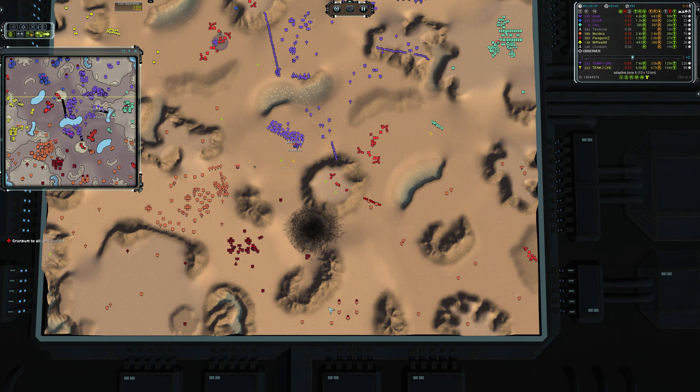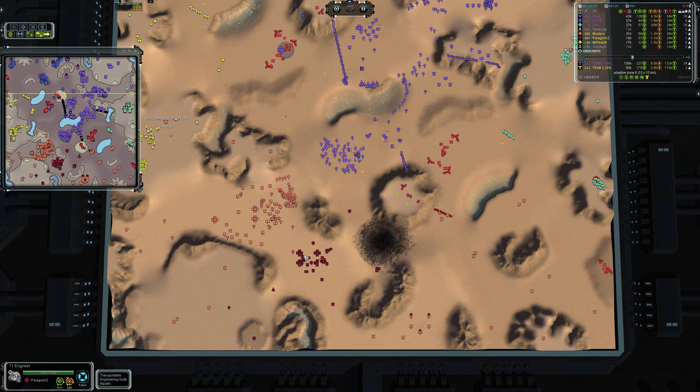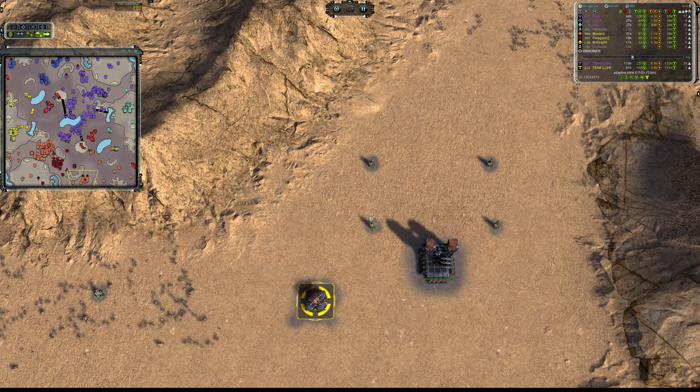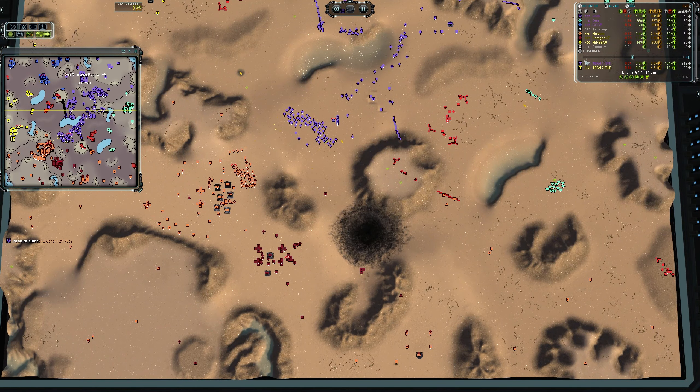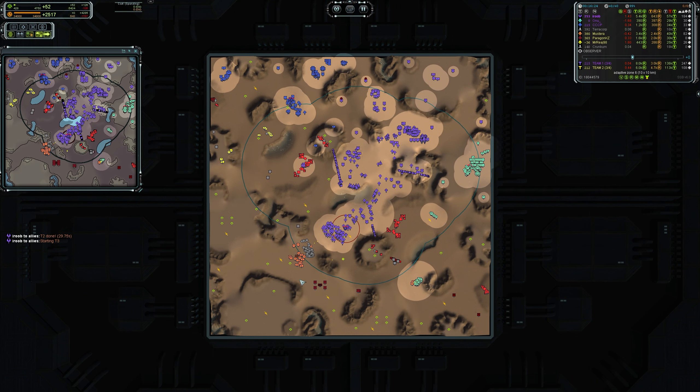Always build interceptors — even if you're not playing air, build 10 or 15. The risk versus reward of building 10 to 15 interceptors is so skewed toward the reward side. Even if you're not the one being attacked, if you're paying attention you can help your higher-rated player stay alive just because you have 10 interceptors on the field. Even if you're going for tech 3 air on a map like this, build another factory and crank some interceptors and scouts out as well. Scouting — which looks like nothing here from either team.